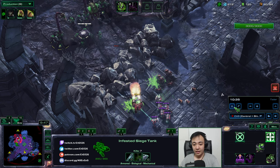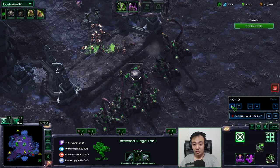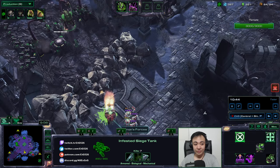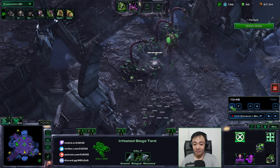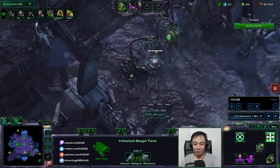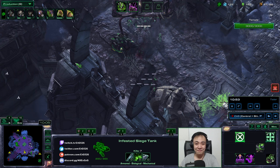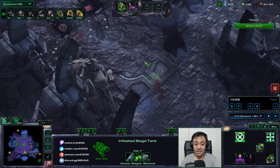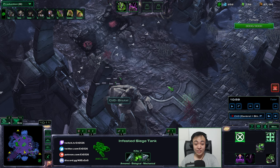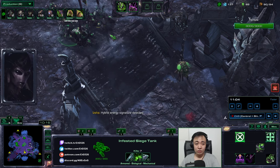Now that I've deflected that first wave using the rocks as a shield, the rocks are gone so enemies will be able to target my siege tank directly. So instead I go for a high-ground advantage to shoot earlier than the enemies. I've been rearranging my forces, and all this time I'm just spending my money — same lesson as from Raynor: just keep spending your money to buy more siege tanks.